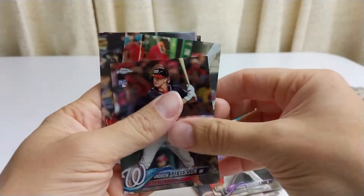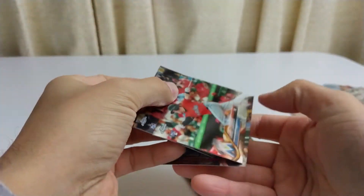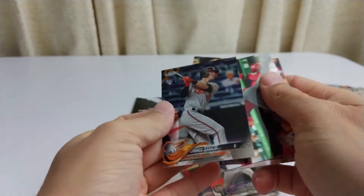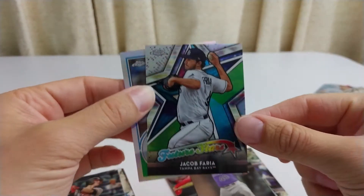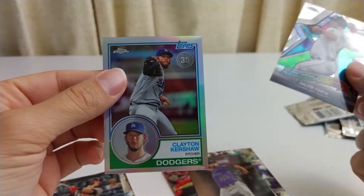Out of those three packs, we got these bad boy rookies: Andrew Stevenson, Garrett Cooper, Victor Robles, and Jan Sisko. And then the inserts would be the Jacob Faria Future Stars and Clayton Kershaw 83 Tops.